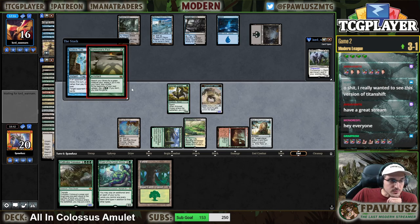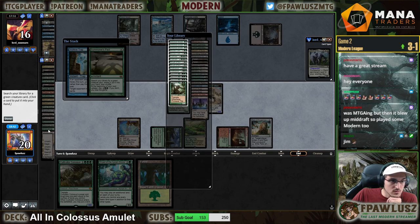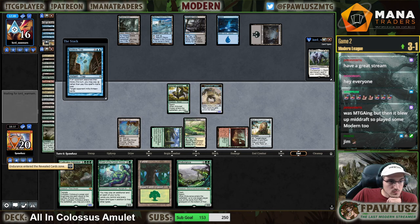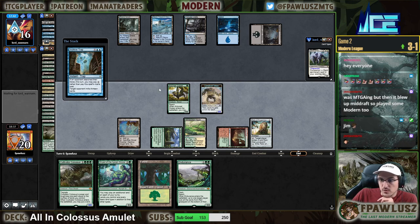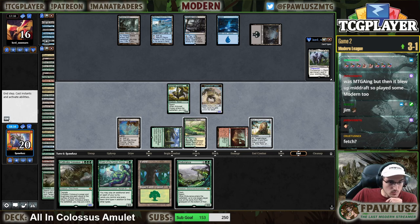I have to Pact right now because I can't have my two Endurances get milled. It was MTGA-ing but then it blew up mid-draft, so Jim played some Modern — nice. Have you been playing some Modern lately, Jim? What have you been playing?